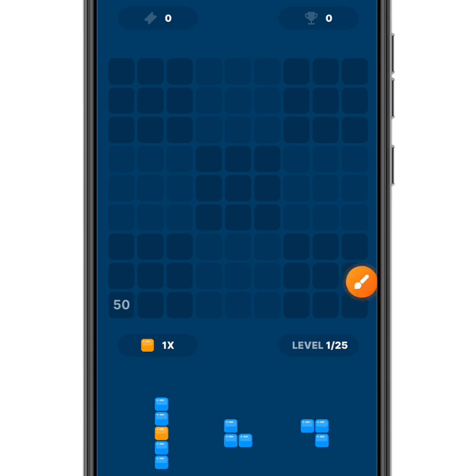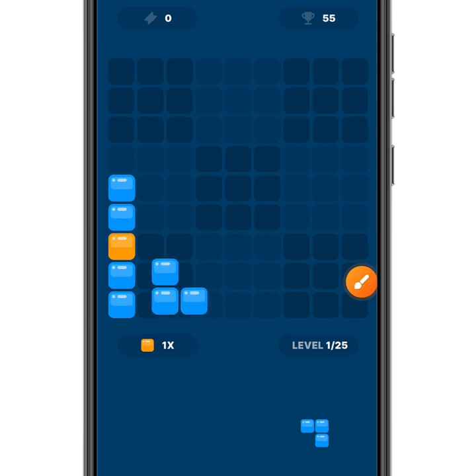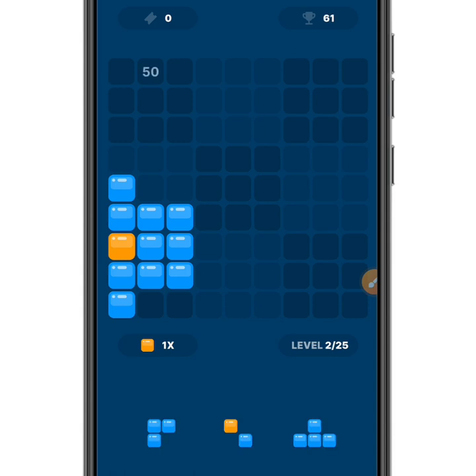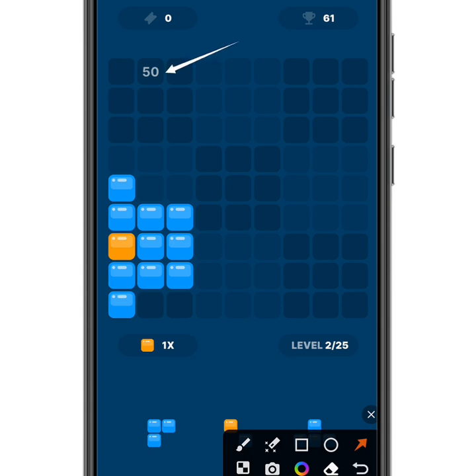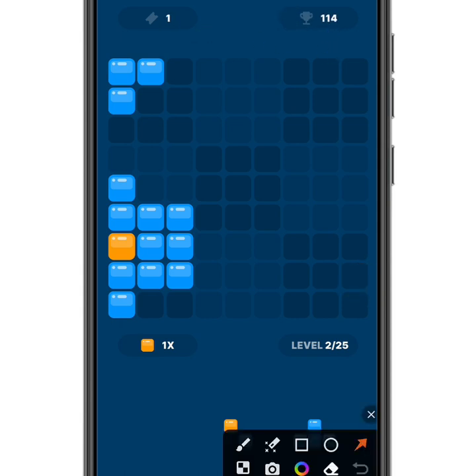Take note that you'll sometimes see a multiplier appear on the board — place your block there to earn bonus points. For example, placing a block on a 50-point multiplier gave me 55 points instead of just 5. By continuing to place blocks strategically, I reached 114 points, and at that point a ticket was added to my account. Every 100 points earns you one ticket.